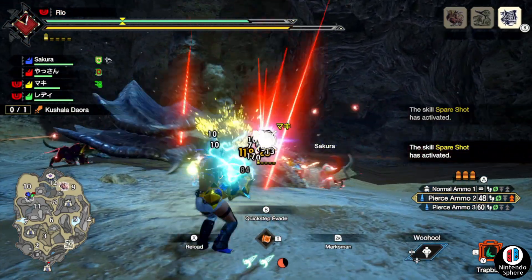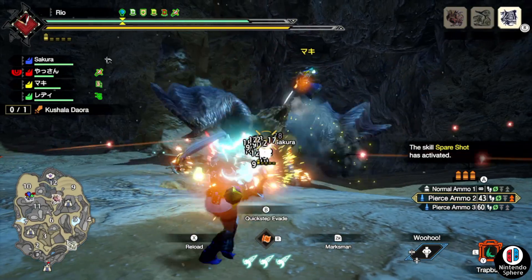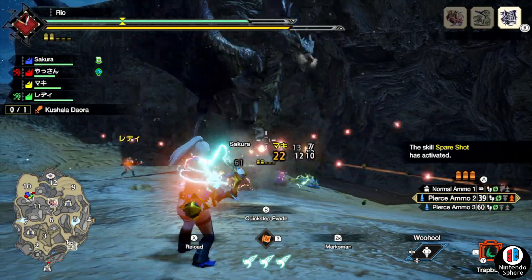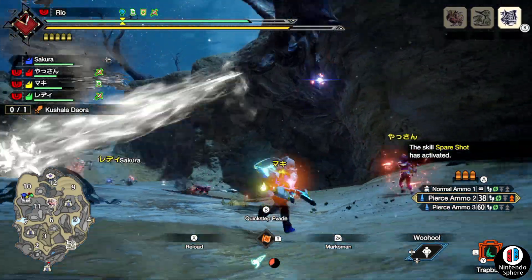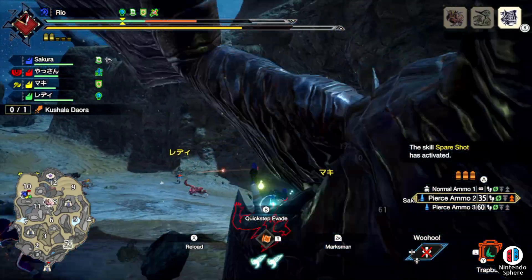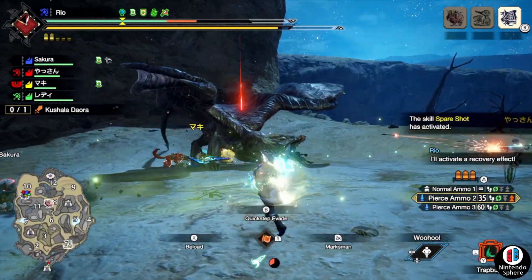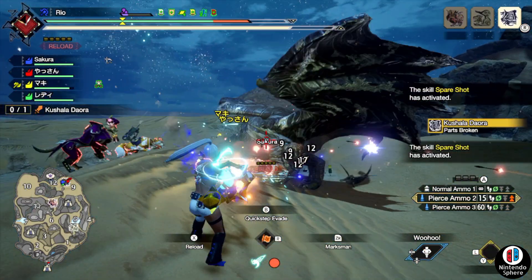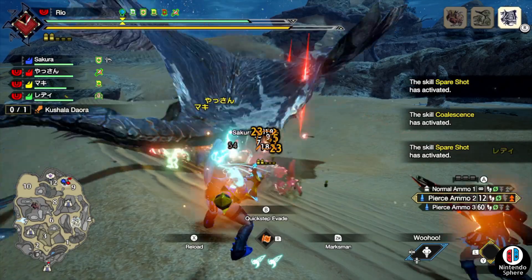Capcom did go ahead and drop a brand new weekly event quest, and this one is going to be bringing us the last of the three third free title update layered armor sets. This is the second to last event quest and it's called 'Shadow in the Storm.' If you don't know how to get your free event quests or downloadable item packs, make your way down to the Steelworks or speak to the Courier Cat, go down to the options, and claim anything labeled in white — downloadable event quests, free item packs, whatever the case.